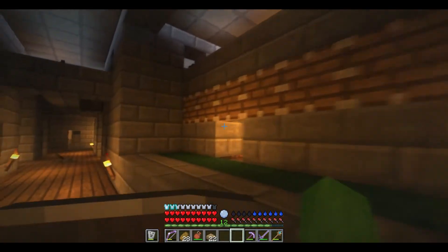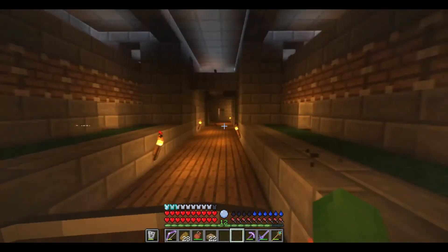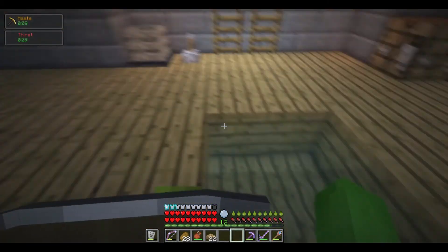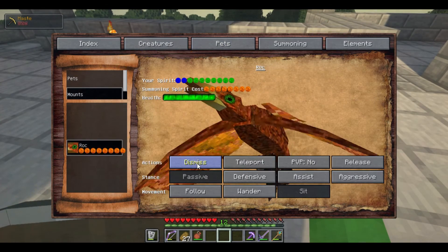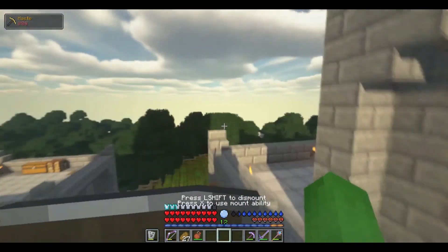Not only have I yet to put in the sugar cane at all, I haven't put in any of the glass. I need to do that. I need to get sand first though, because I don't even have any sand. Let's go ahead — go to pets, go to mounts, go to rock, summon. Let's go to the desert.